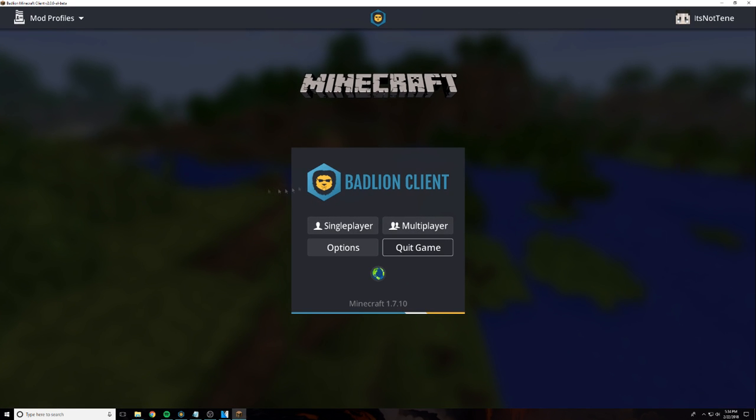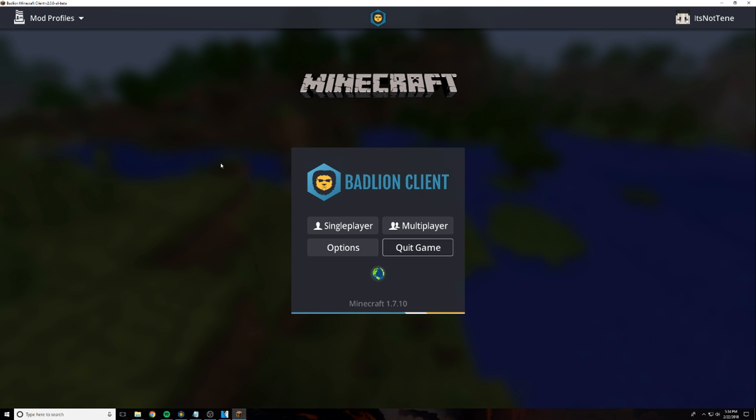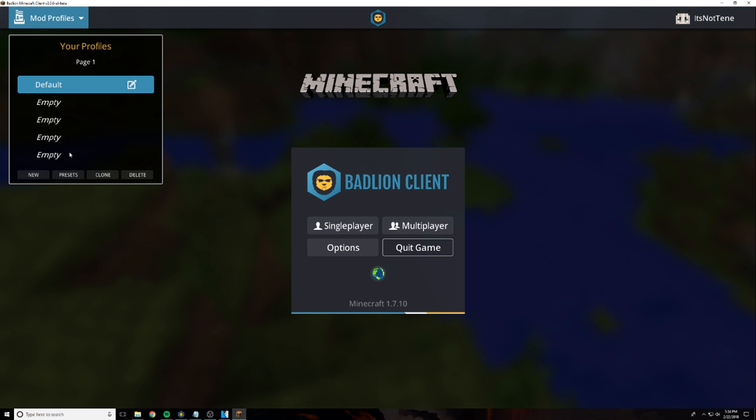So here we are on the menu. The first things you're going to notice is, of course, there's BadLine Client, which is pretty cool. Up here we have mod profiles, which are basically different settings you have for different modules. This is pretty awesome in case you have a certain setup that you want — you can just enable or disable the profile. There are also options like new presets, clone, delete, etc.